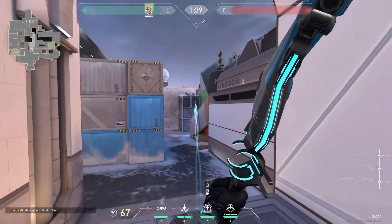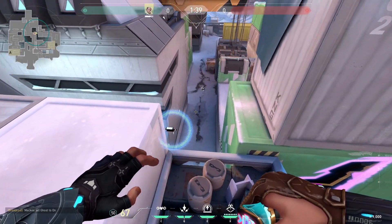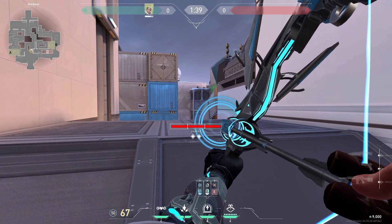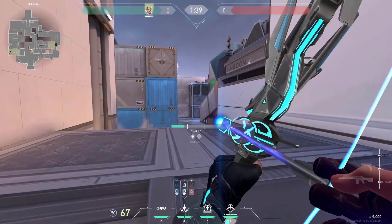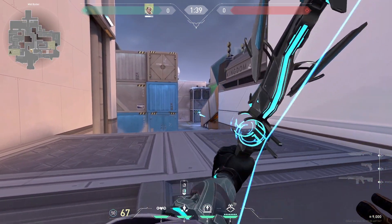You can fire a recon at this container to scan B main. If attackers are pushing tube, aim by this left corner and fire a max charge double bounce — you can get kills since all of tube is wallbangable. You can fire a shock with no bounce and then a double bounce to damage them if you don't have a recon.